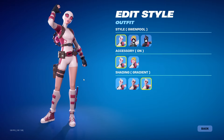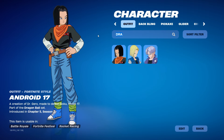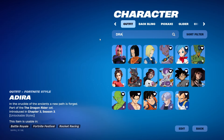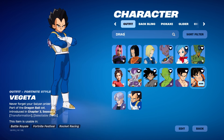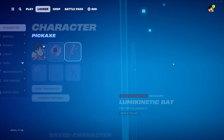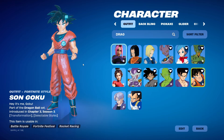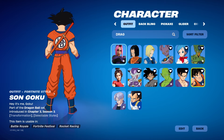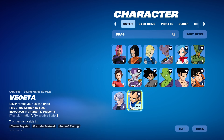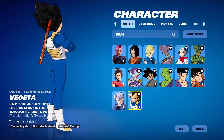I really hope that they fix the other skins. Look at the Dragon Ball skins — look at Goku. The clothes look cool, but the face looks off. He looks kind of weird. Same with Vegeta — his face looks okay, but oh my God, look at that head. One head is like his whole body.